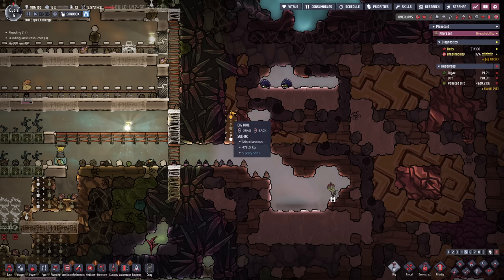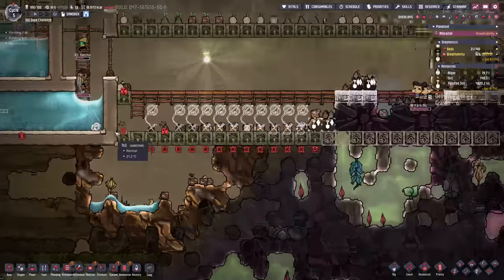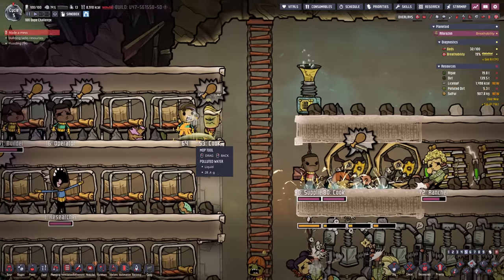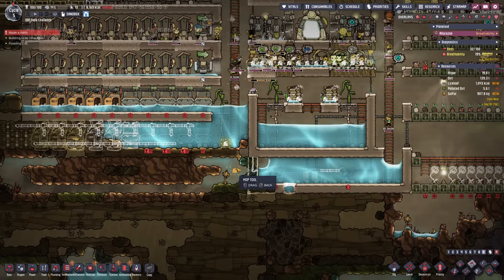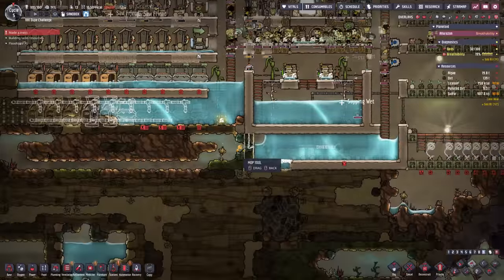Before I forget I should also dig up a little bit of sulfur — maybe just dig over here and get a good portion of it. We're gonna require that for the spindly grub fruit plants. Unfortunately we have our first duplicant making a mess. That can happen but it is not very convenient; maybe we can mop it up before anything really bad happens.